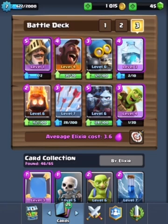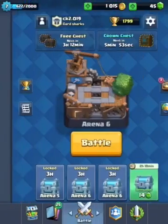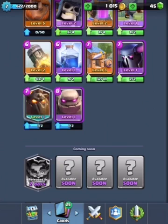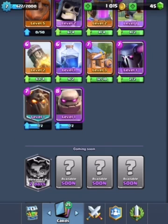Hold on, Mom. Okay, sorry again, I just got distracted. I want to use the golem, but it's eight elixir, so yeah. And I have this Lava Hound, sorry. And I got this Pekka — I don't really like the Pekka, because it's so slow and it takes up a lot of elixir.